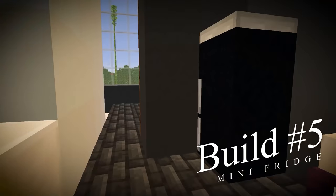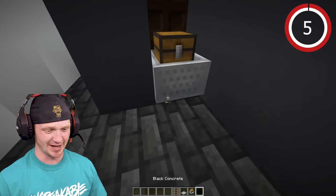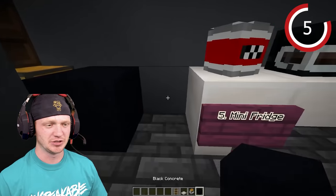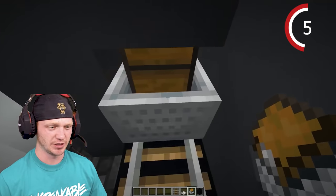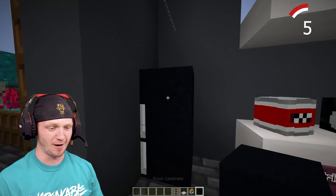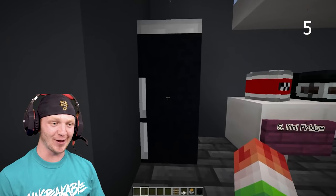For this next one, we're going to make a mini fridge. Place down a rail, a minecart with a chest, then delete the rail so it sits down lower. Place two blocks, another rail, another minecart with a chest, and push it into the wall. Delete the rails, place the black concrete, and the trapdoor on top. Look at this fridge!